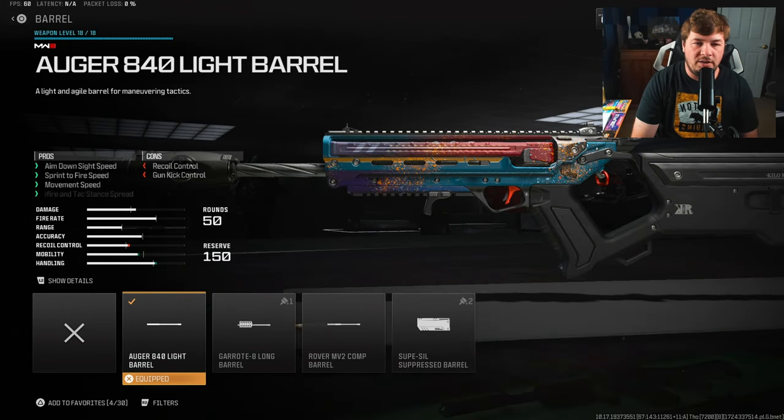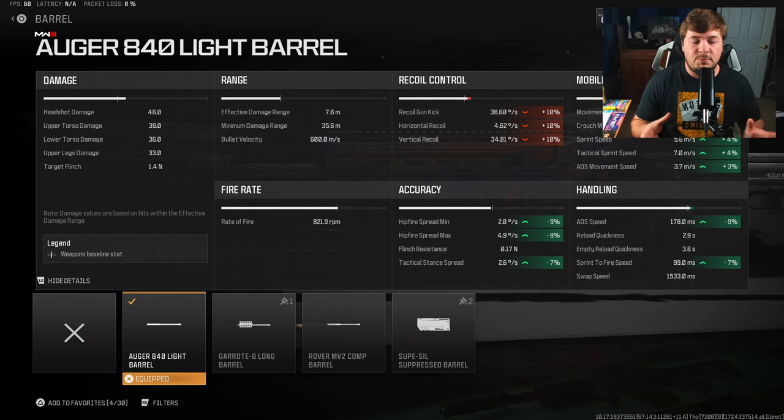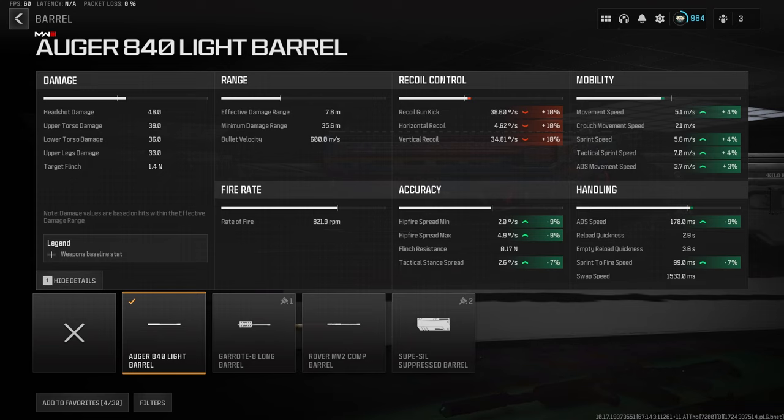Our final attachment is the Auger 840 Light Barrel. Because we have the muzzle and that stock, we can sacrifice a bit of recoil, and that's what this barrel does — it's going to speed up your mobility further via aimed-down-sight and sprint-to-fire speed. We are sacrificing 10% to gun kick and recoil control, but we gained an absolute ton with the stock and muzzle, so nothing too noticeable. We're gaining a ton in the forms of mobility and handling.